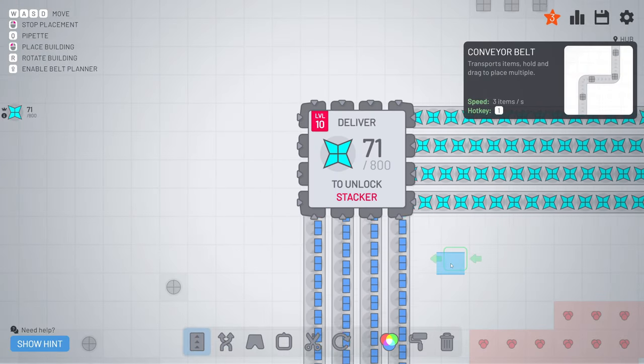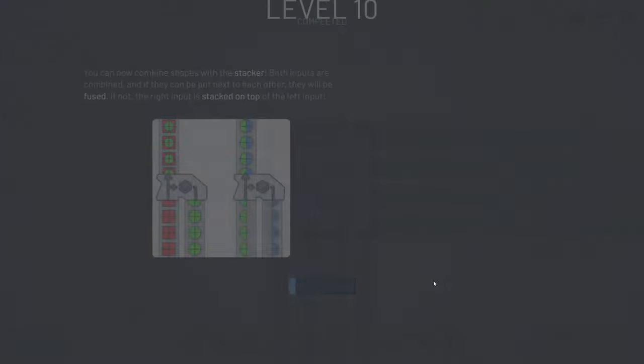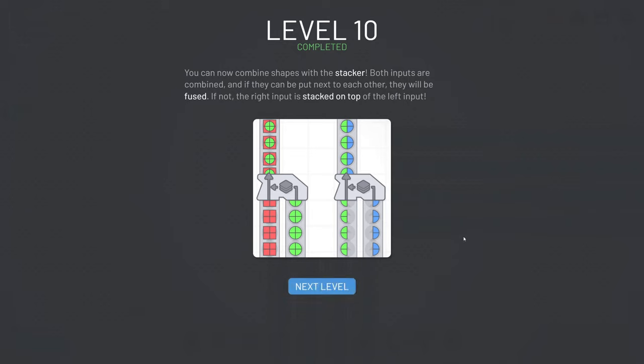So let's just push them in. Like you see we got three items each second - three, six, nine, twelve - and it's going very fast. Just like that, it's done. Now the stacker is unlocked - really a great one. You can see an example in here already.